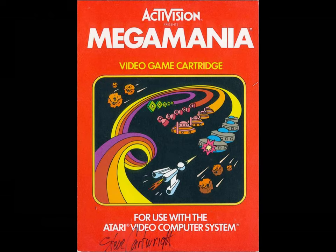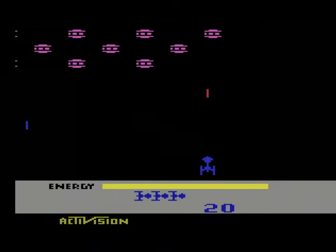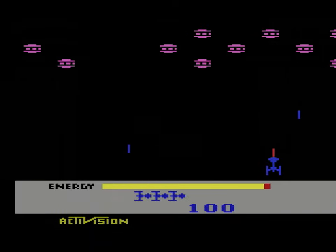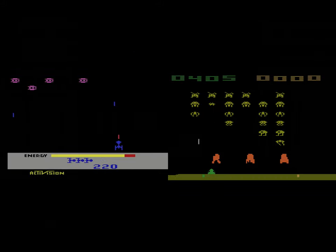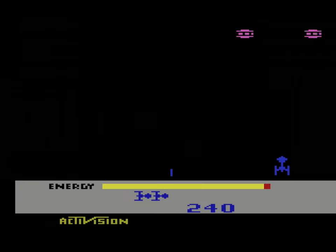Mega Mania was released by Activision on the Atari 2600 in 1982. It follows the tried and true vertical shooter formula of games like Space Invaders — the similarities are quite obvious. While Mega Mania was never in the running for most original game of the year, it did bring some portions of its own to the buffet.